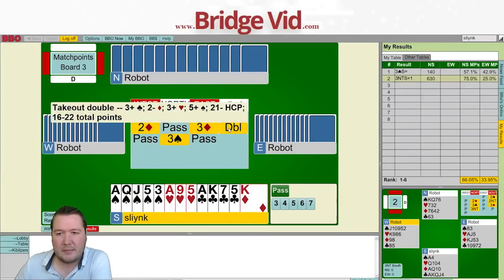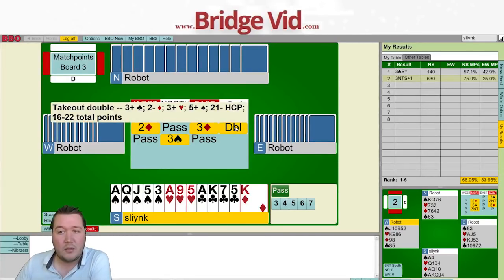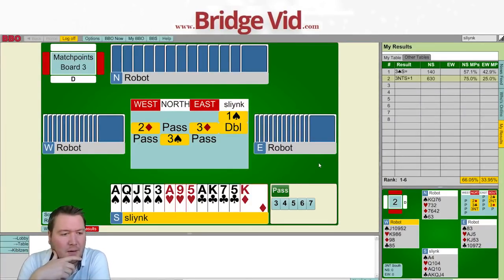One spade, two diamonds, pass, three diamonds, double, pass, three spades. Do I try four spades? My partner couldn't respond; my king of diamonds seems worthless. I've shown 16 to 22 total points. This is where hand visualization comes in — you don't just think 'I've got 21 points, I should definitely be bidding.' What hand do I actually want partner to have? There are two hand types: either a doubleton spade with no clear bid, or — more likely — three spades with zero to five points so they didn't bid two spades.